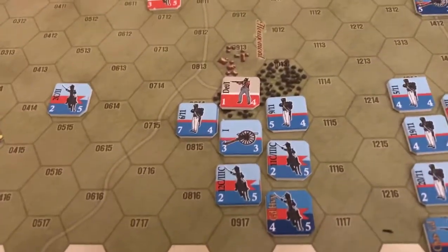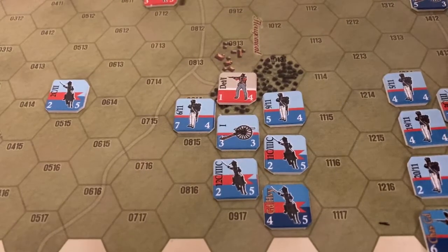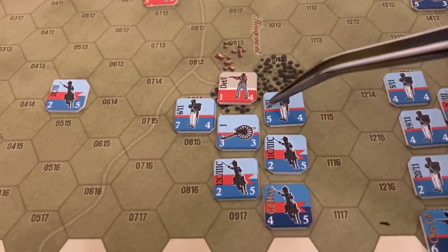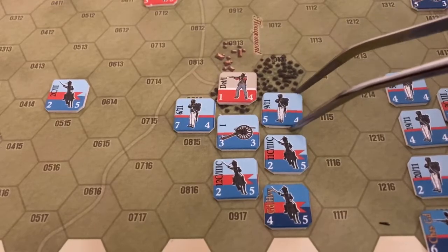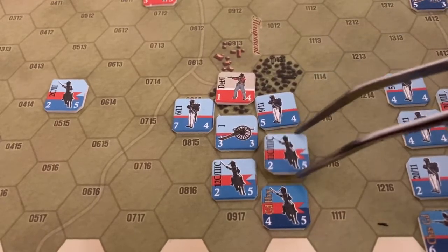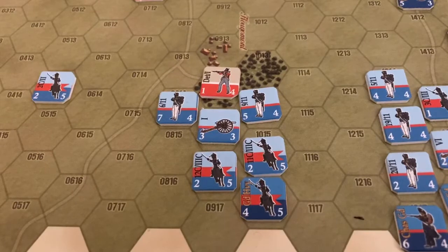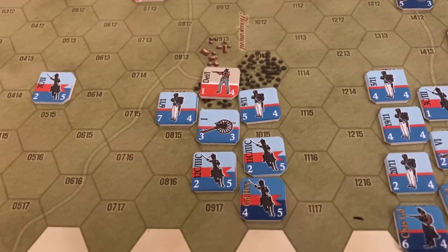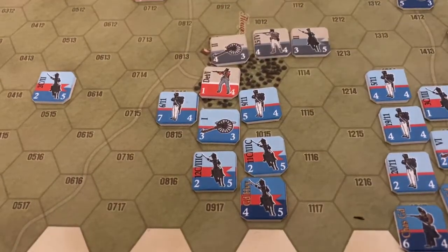For the actual counters, they're rather straightforward. We've got a couple of French and British counters here. There's a historical designation, the combat factor, and the movement factor. We've got infantry, cavalry, and of course artillery. They've abandoned the NATO symbols and adopted these silhouettes, which I don't particularly mind. It's a nice change of pace with nice colors. The art's not bad. The Prussians are done in this gray color, and they've got a similar silhouette.